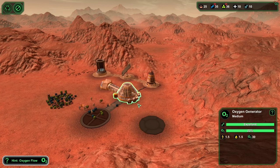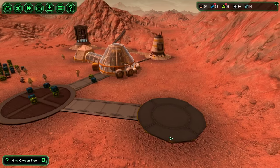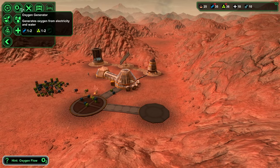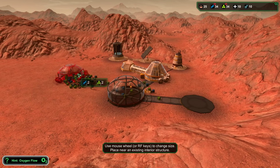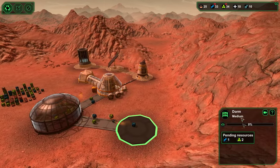One thing to note about the dorm is that you can't build onto it. For example, if I want to build another canteen, you can't build it onto the dormitory — it's going to have to be built out here somewhere and connect off of this one. Just something to keep in mind when you're building the dorm.